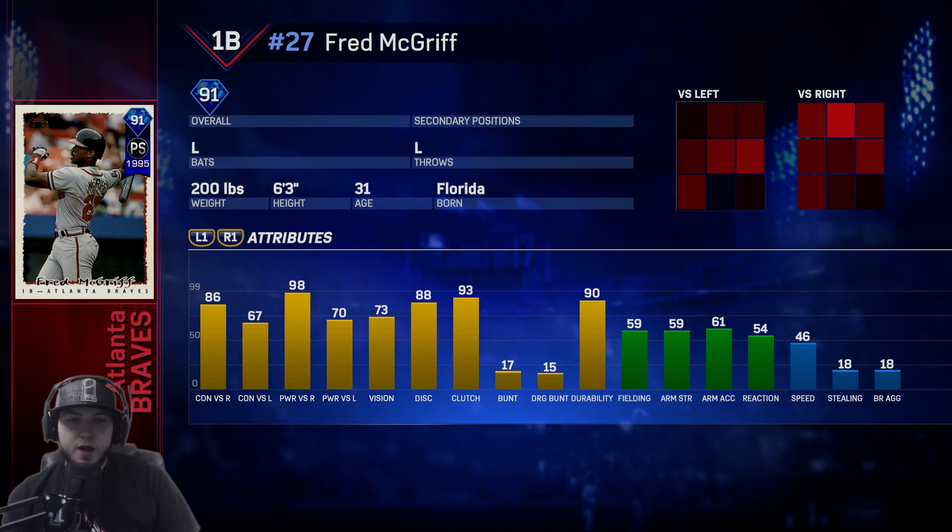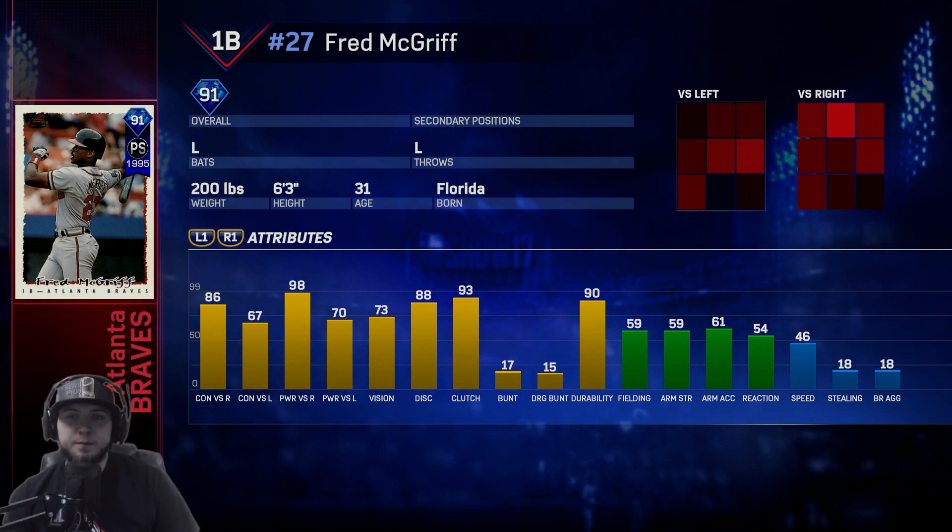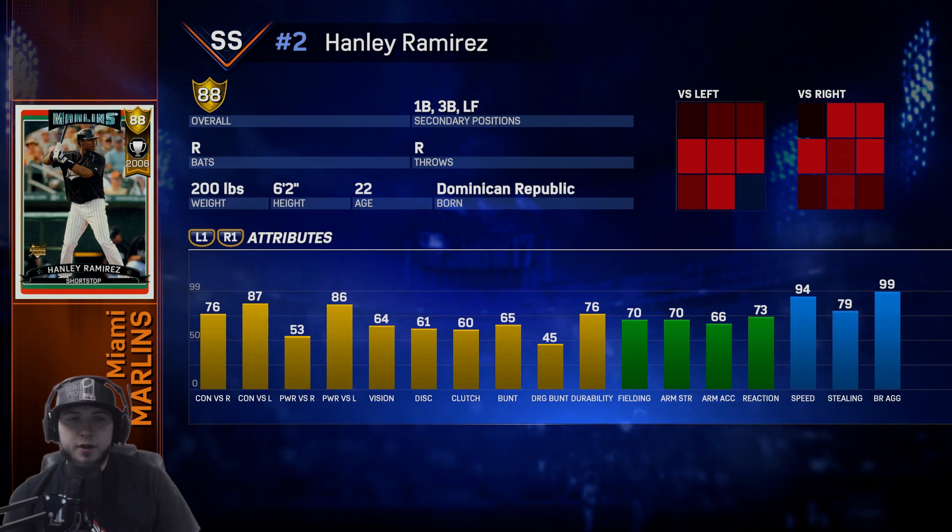Fred McGriff is the Braves — he has 73 vision, destroys righties with 86 contact and 98 power. Versus lefties he's all right with 67 contact and 70 power. 46 speed and 59 fielding.